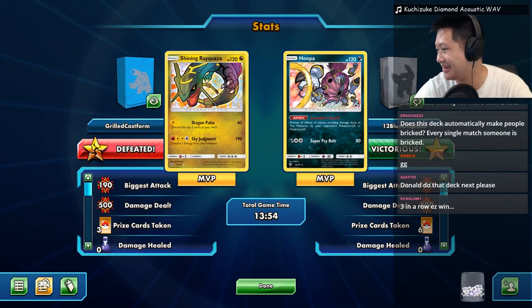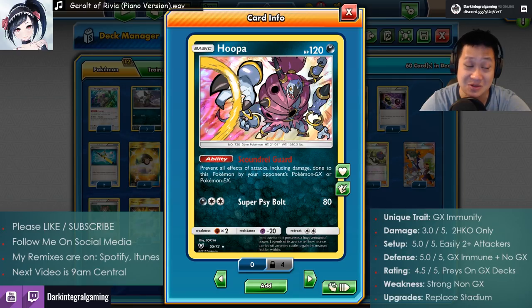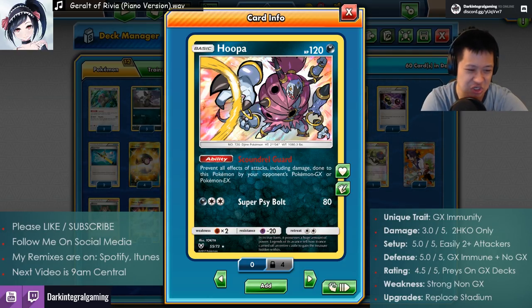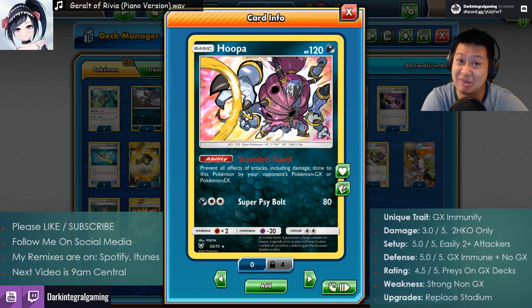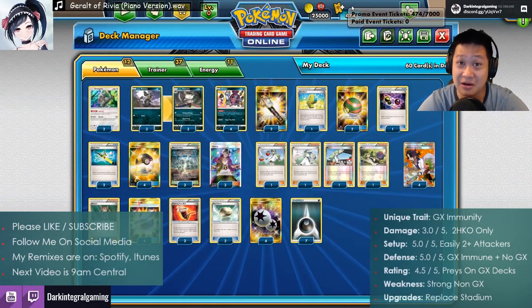We are done. Whatever happened, my opponents were just bricked. We got a 100% win rate with this deck on stream — we mostly ran against GX decks and they just didn't have an answer. Lucky we avoided non-GX counters. Let's wrap this up. Hoopa's unique trait is its ability — immune to GX Pokémon. If both Raticate and Oranguru are loaded up, they've gotta Guzma, and with only three or four Guzmas, somehow you've gotta get those last prize cards before taking down my Pokémon. Damage rating: three out of five.